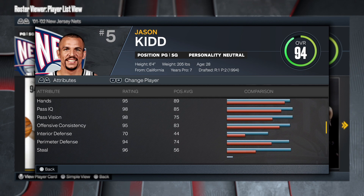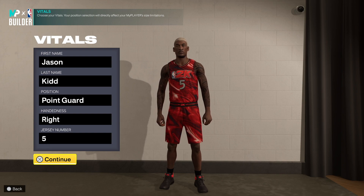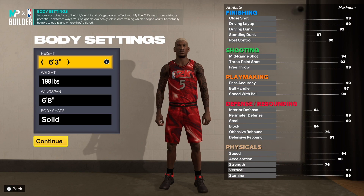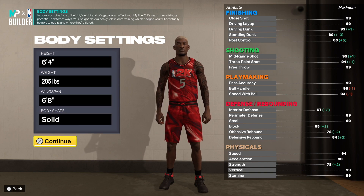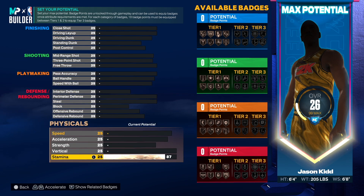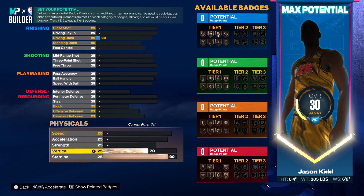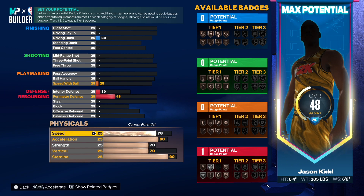We're going into the player builder to make Jason Kidd. First and last name Jason Kidd, point guard, right hand, jersey number 5. Height six-four, weight 205, and wingspan six-eight — that's Jason Kidd's actual wingspan. Starting with physicals: his speed was ridiculous, so 90 on stamina as a sweet spot. Vert goes to 70, strength to 70 — he was strong. Acceleration sweet spot right around 90 plus.